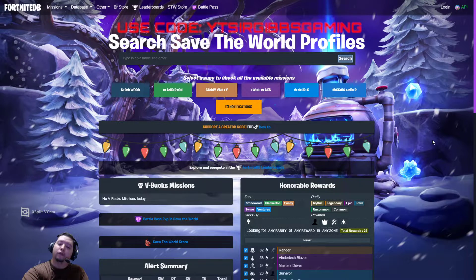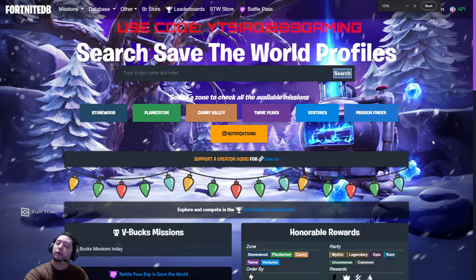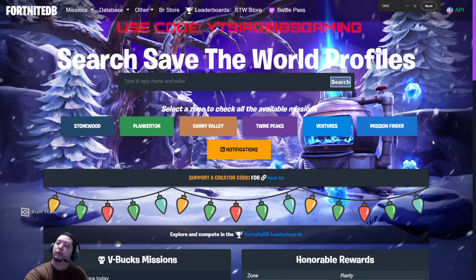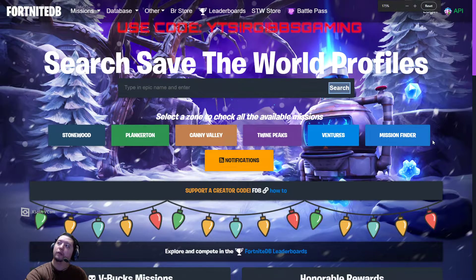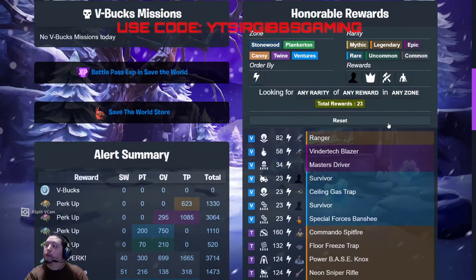Hey guys, Sir Gibbs Gaming, bringing you a Fortnite Save the World daily mission update and weekly item shop reset for 12/22/2021. Make sure to use my creator code in the Epic Games checkout, and let's get started. We have no V-bucks today, unfortunately — just want to get that out of the way.